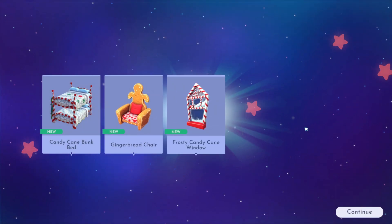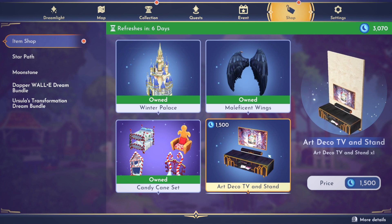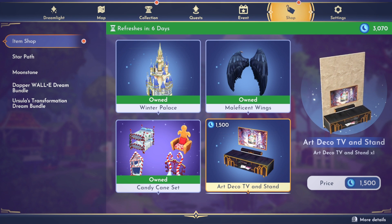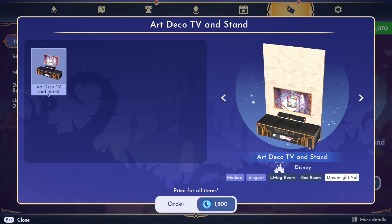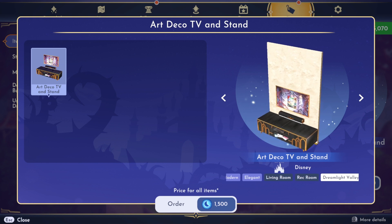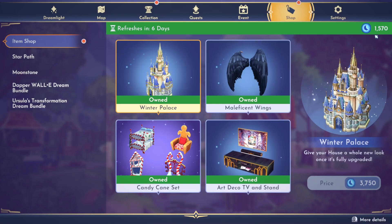The last thing - this is a repeat item - this is the art deco TV and stand for 1,500 moonstones. I did not get this before, but I think this was part of the first premium items that came into the shop. I'm going to go ahead and get it. And now that I've spent almost all of my moonstones, we can go ahead and showcase all of these items.